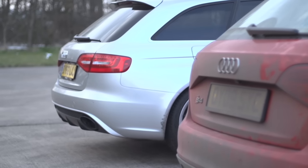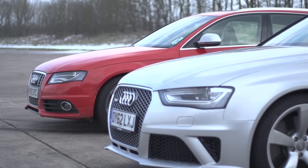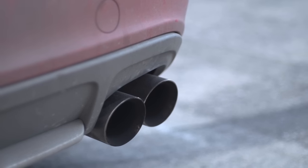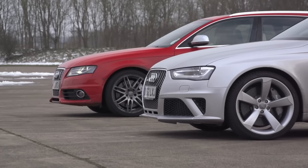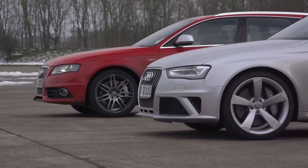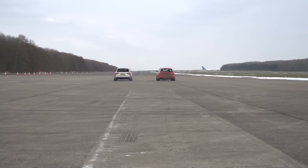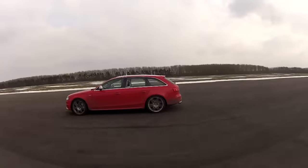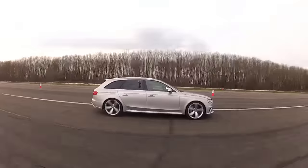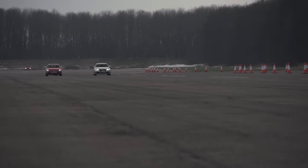Seconds out, round two. I have 450 horsepower in my RS4 — it hasn't changed. However, the S4 now has a bit more horsepower. I don't know what the dyno figures are, but I'm led to believe it might have something in the region of 400 horsepower and a lot of torque. There he goes. Off the line it's almost identical. I gave him as much as I could because I've got launch control. But look at this now — we're just level pegging. I've got a little bit of a march on, but it's tiny.